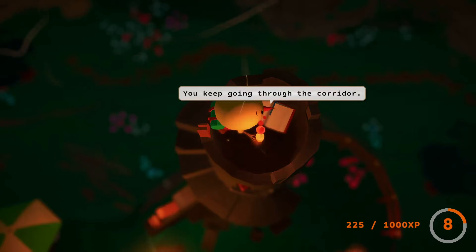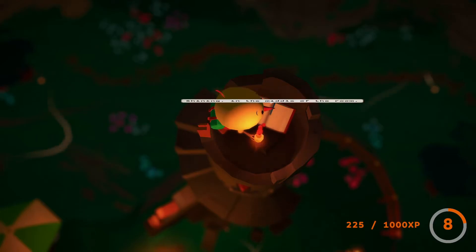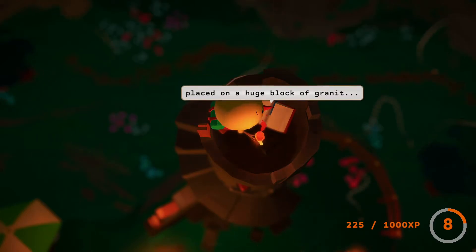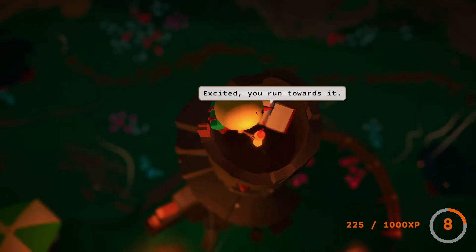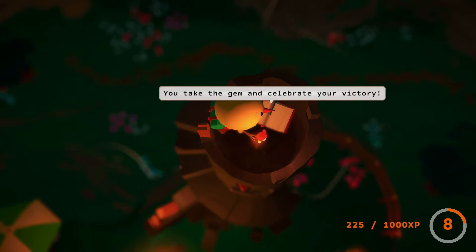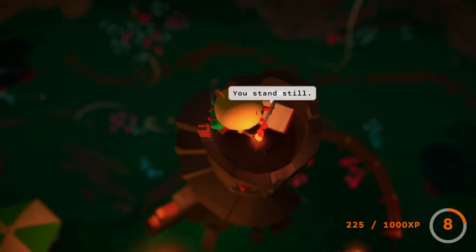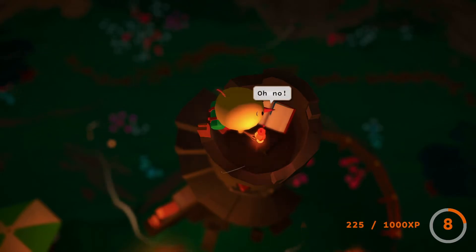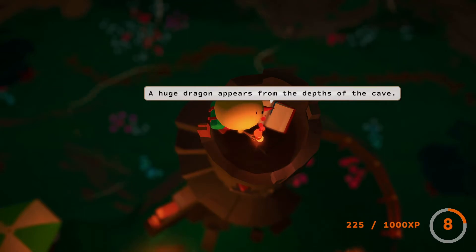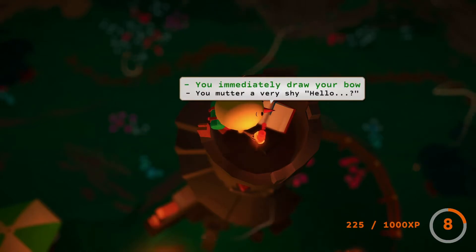You keep going through the corridor. After a few minutes, you arrive in a large cave — and then you see it shining in the middle of the room, placed on a huge block of granite: the gem of the black tower. You found it! Excited, you run towards it, take the gem and celebrate your victory. But then you see a shadow — something moved in the darkness. You stand still. A sound of powerful wings resonates in the cave. A huge dragon appears from the depths and lands right in front of you.